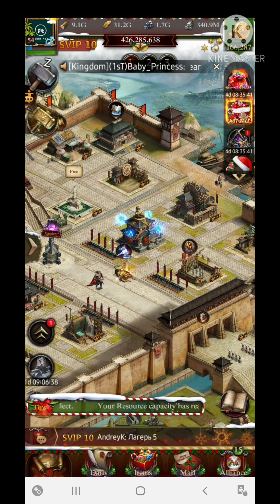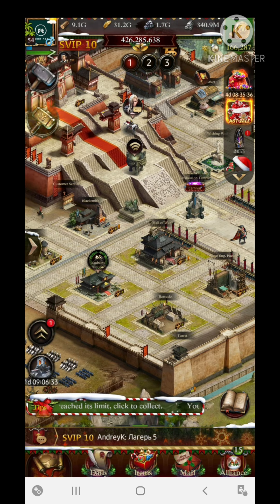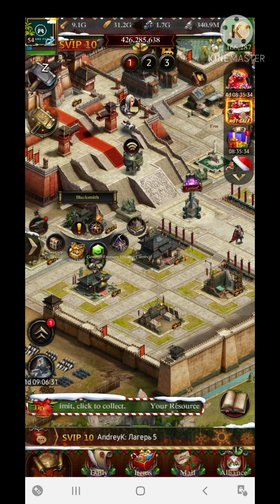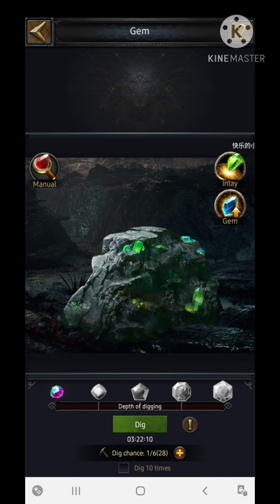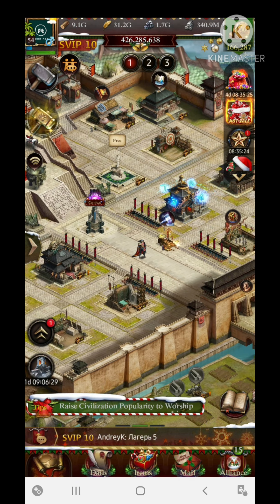Gems are also a very important and rare feature. Gems give a good count of skills that are helpful for increasing march size. You can dig out gems favorable for increasing march size and equip them in the governor set or on your governor hero to get additional input and output according to your need.